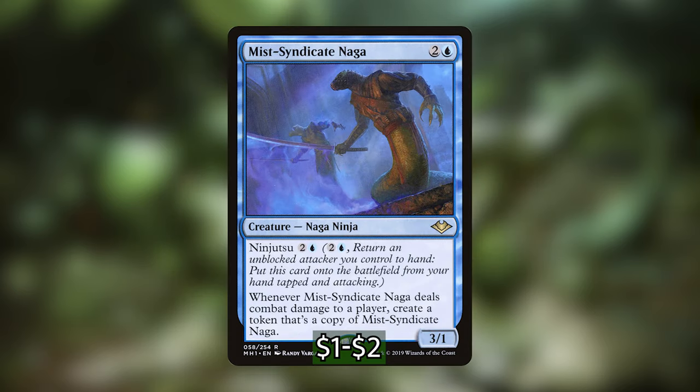Next up we've got Mist Syndicate Naga, which costs two and a blue. It's a 3-1 Naga Ninja with Ninjutsu for two and a blue. Ninjutsu says: return an unblocked attacker you control to your hand and put this card onto the battlefield from your hand tapped and attacking. You go to combat, swing with your creatures, and if you have a creature that is not blocked, you can activate Mist Syndicate Naga's ability to put it onto the battlefield attacking. When it deals combat damage to a player, create a token that's a copy of Mist Syndicate Naga — but we're going to make two with our commander.